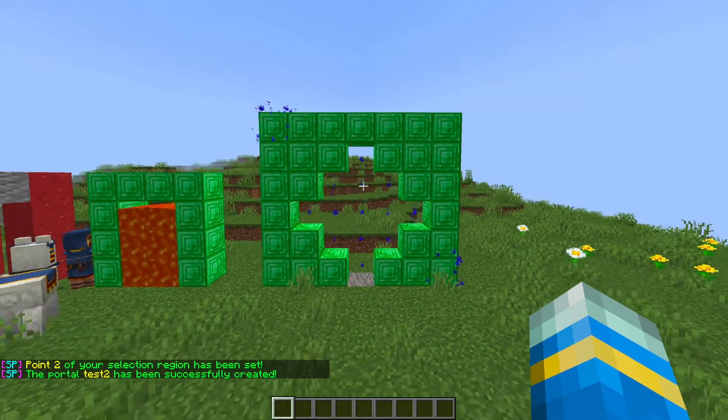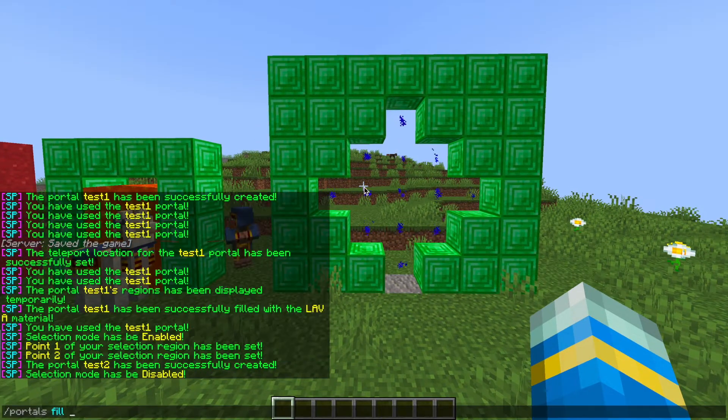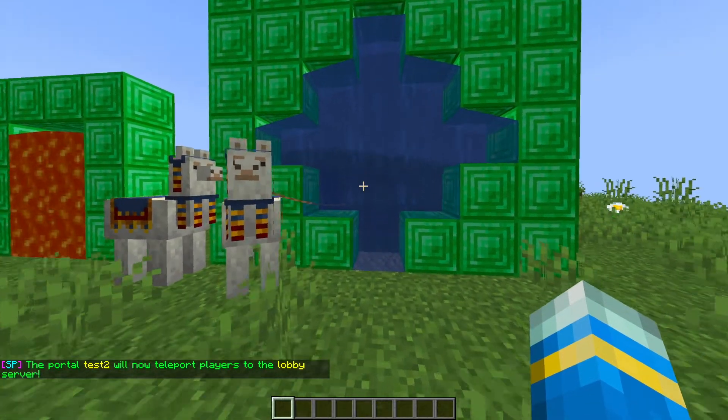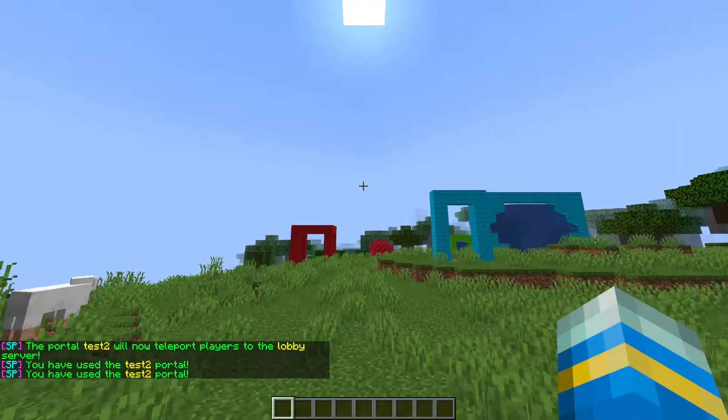We can create a brand new portal — as you can see, inside we've got a kind of star-diamond shape. If you do /portals fill test2 with water, you can see this one has been filled with water. Then you can do /portals ss — which means switch server — followed by 'test2' and it would go to server lobby. So if we did have another server for the lobby, this portal would take us there, which is pretty awesome.